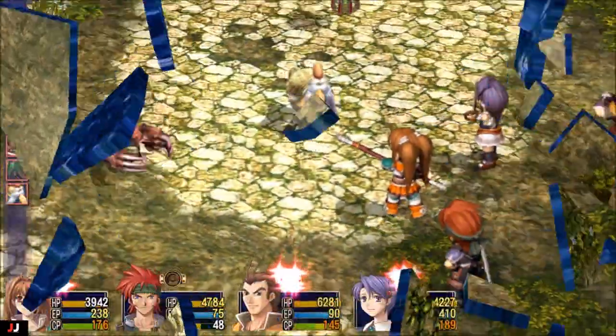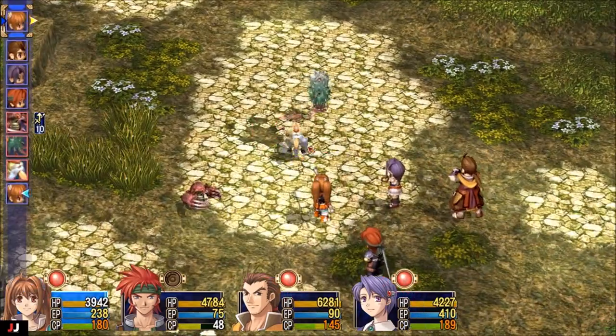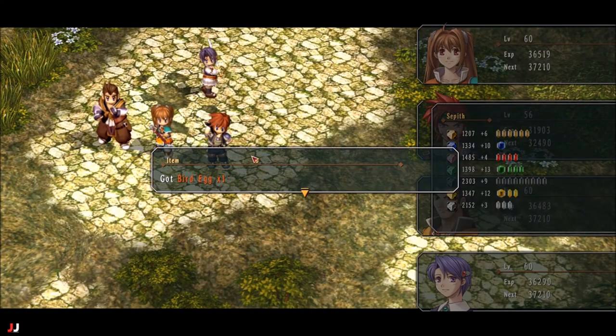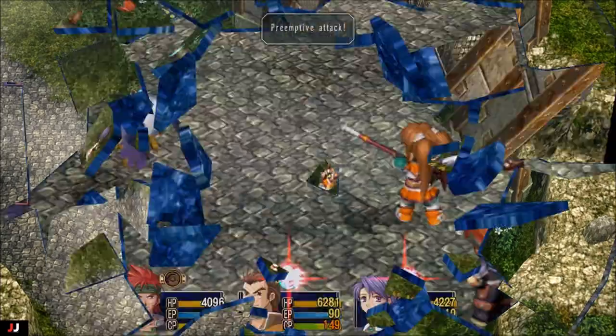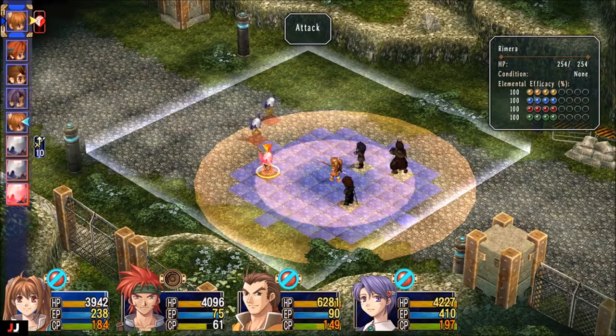I'll take you around and show you what monsters you have to kill for the items. The first one: you need to kill the bird and it will drop the bird egg. The second item: you need to kill these creatures and they will drop you the poultry.